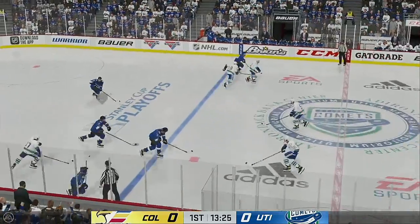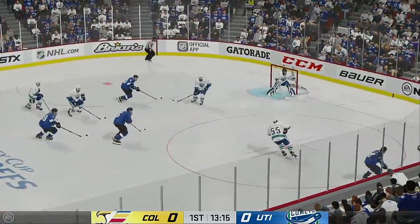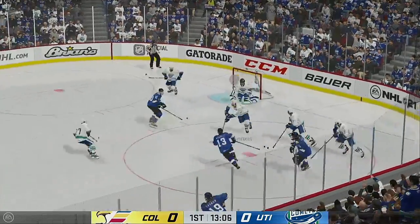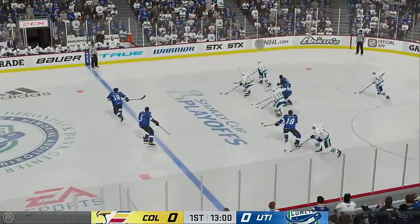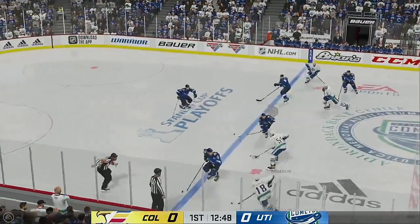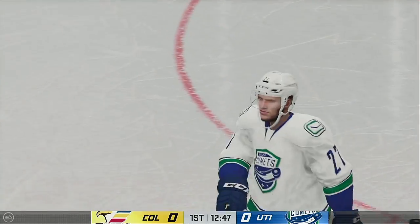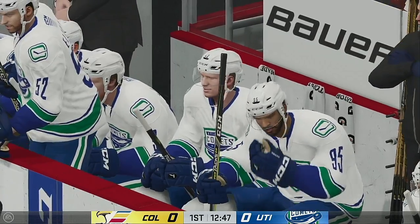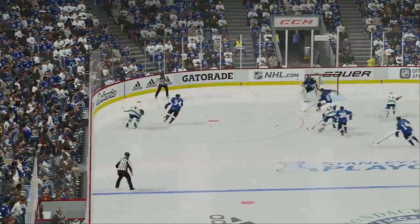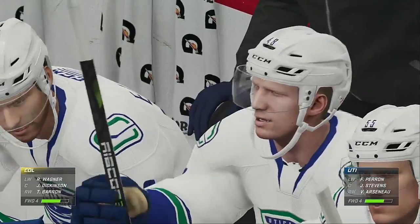Slides it over with pace to Wagner. Nice pass. Picked up along the wall by Wagner. The Eagles take it along the wall. Huge play in his own end to come up with the puck. Moves it to Perron. Right up the gut into the attacking zone. There's the whistle — offside is the call, stopping the play. That's a pretty good scoring chance. The goalie turns it aside.